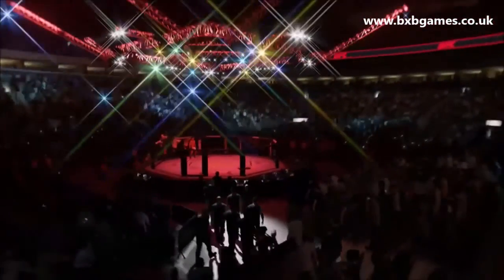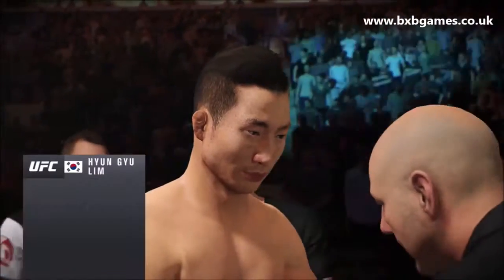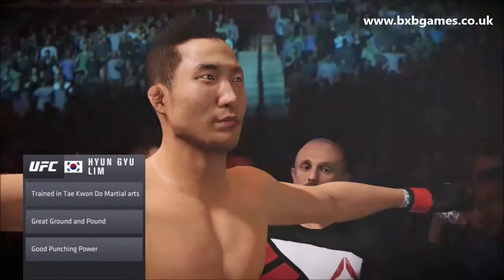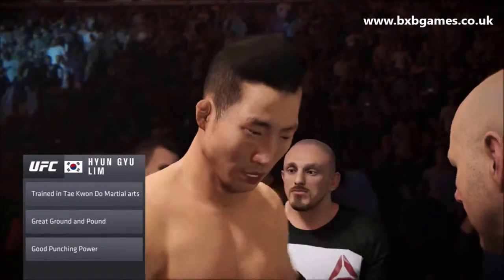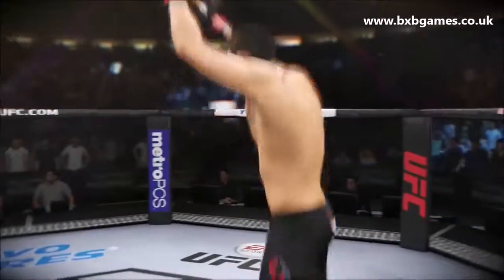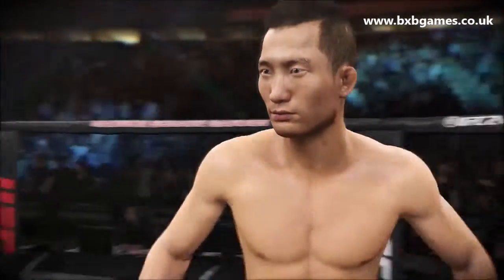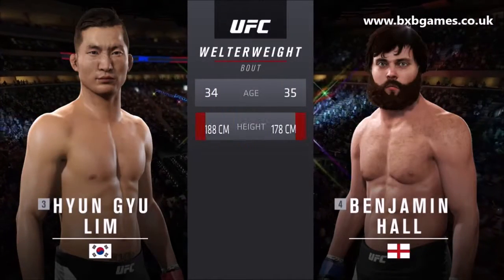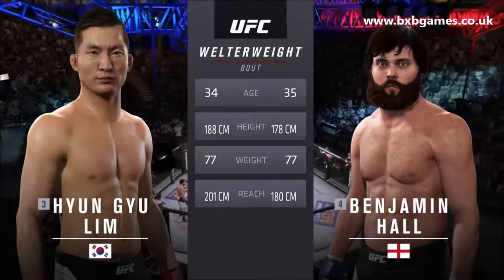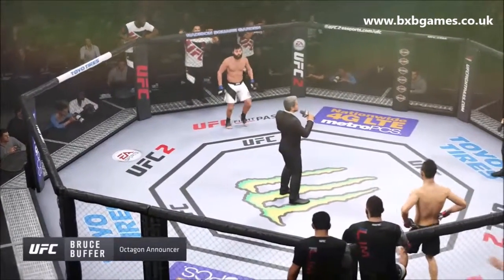Then there's the Ultimate Team-style mode — the heavily monetised, microtransaction-heavy EA favourite that appears in all their games. If I remember correctly it wasn't in UFC 1, but it's heavily featured in UFC 2 and it just doesn't work for me. In UFC it's really weird because you use up to a team of five customised characters, but then all the cards you get are for upgrading those characters rather than unlocking new fighters. Whereas in FIFA and Madden it's new players and kits and makes more sense. In UFC 2 it feels really forced and unnecessarily monetised.